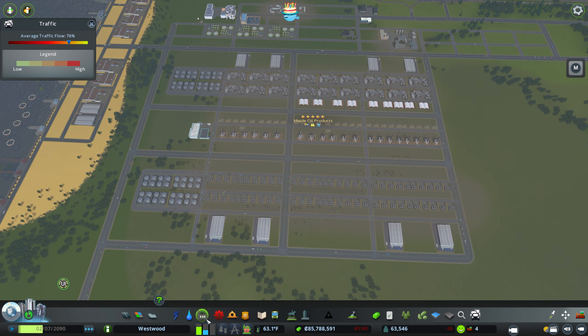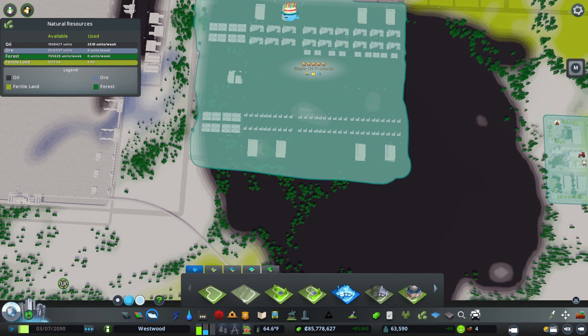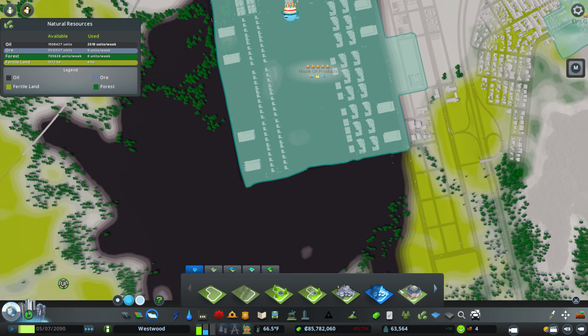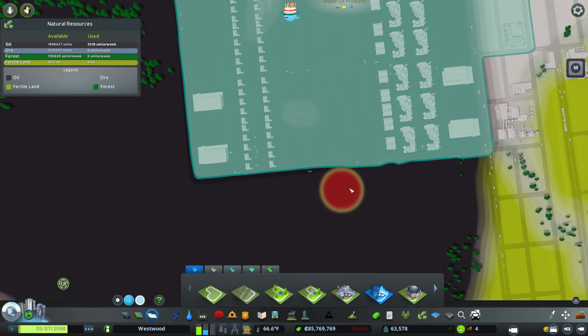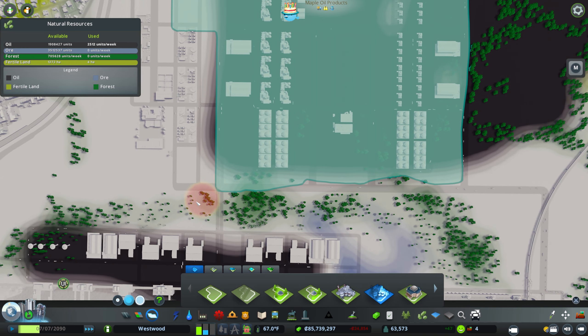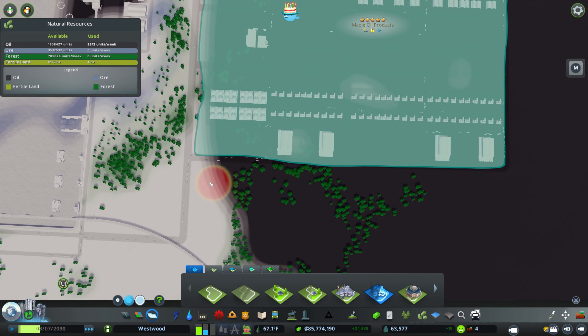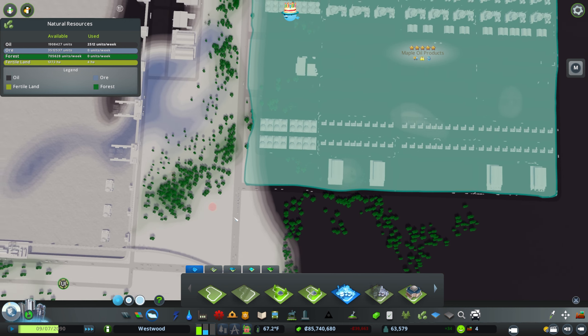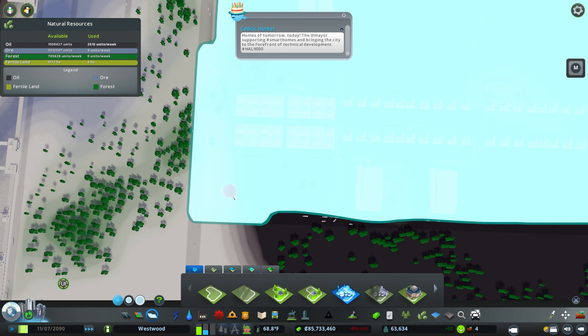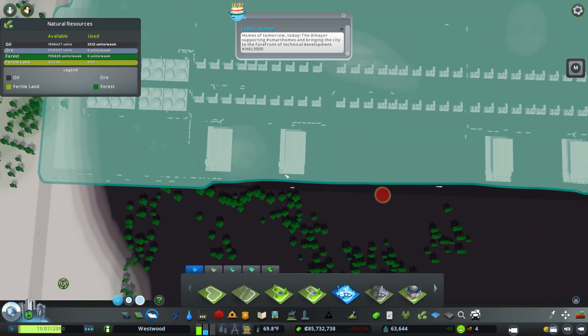There we go — that's got this area constructed. It's huge, it's massive — but that's intentional. I'm going to clean up the district here real quick. I want this oil industry to kind of be the backbone of the area — to really be the major employer, the major provider of funds for public works, for everything. I really wanted it to underwrite the city.